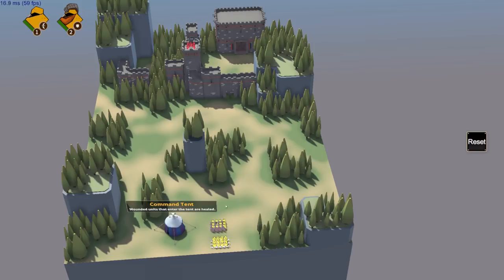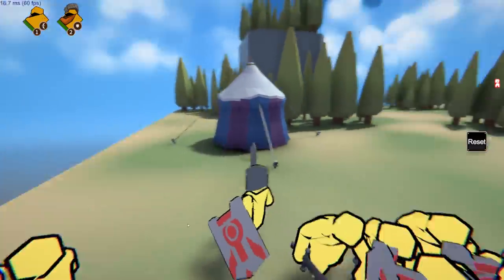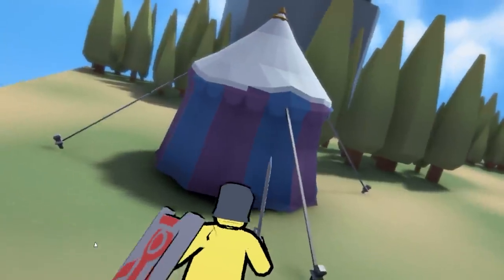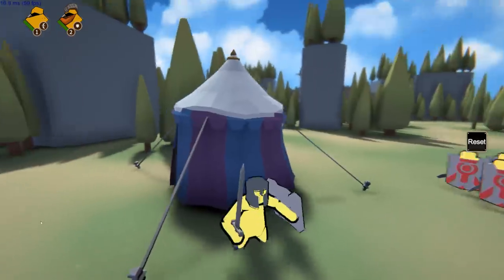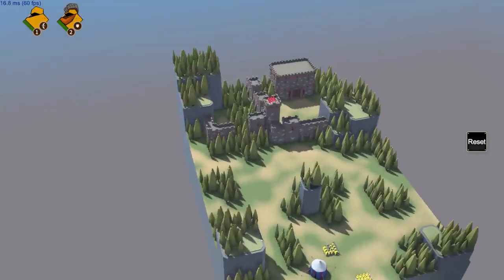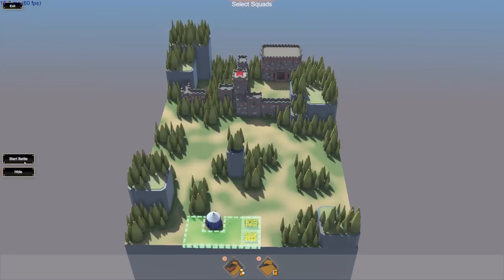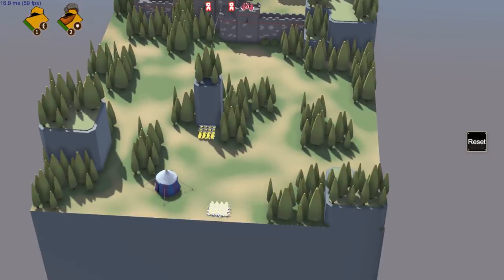I've got archer boys and knight boys. If I just walk into the command tent, look at that — I've got a really cool helmet! I'm supposed to construct towers but I haven't been instructed how. Do I have to chop down trees? Oh — there are ladders on the inside. I feel like a very vital piece of information was left out.